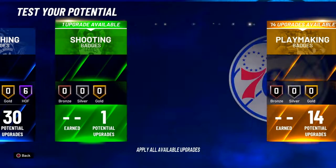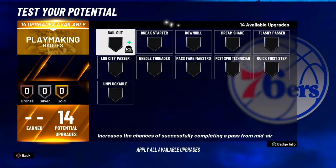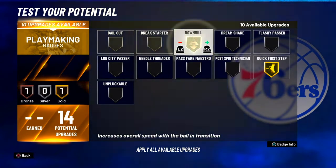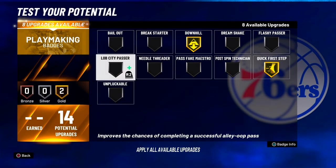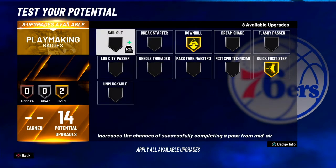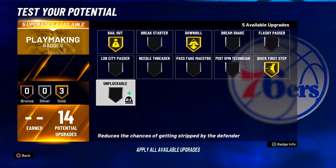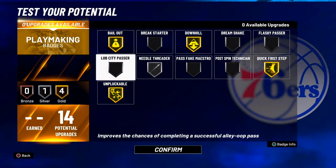I'm gonna skip over the shooting badges since they don't really matter. But for playmaking, you can go quick first step and downhill for your first two, then you can go bare low and unplugable. From there you can do whatever you want — like needle threader and break starter.